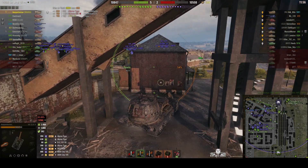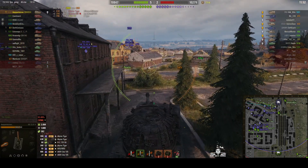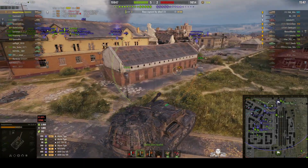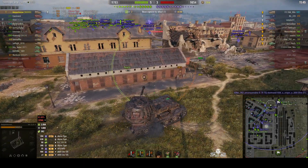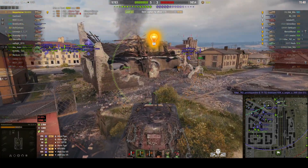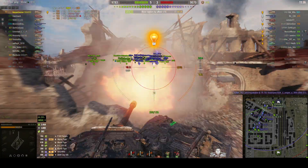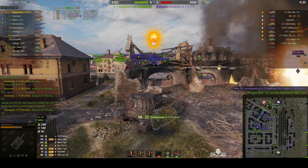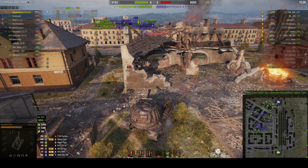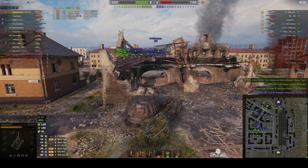There's an enemy VK7201 round the corner — this will be interesting, let's see who's the better player. He's also got all his health, which is a problem. We could engage the Alpine first but we're going to engage him. Instead we actually damaged the Pantera for 784 with a high roll, and the Alpine Tiger got his turret blown off by our Rebalizer. The Pantera has gone down.